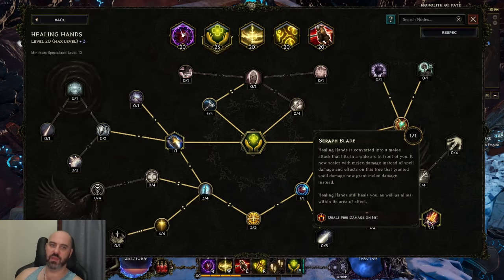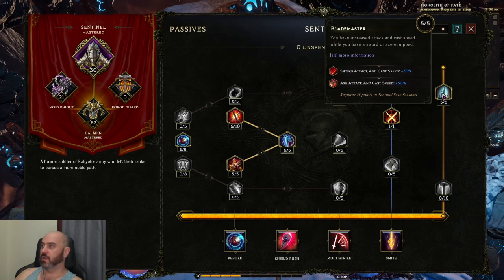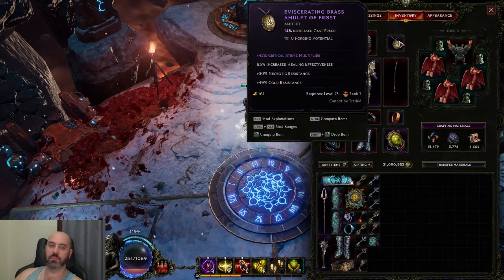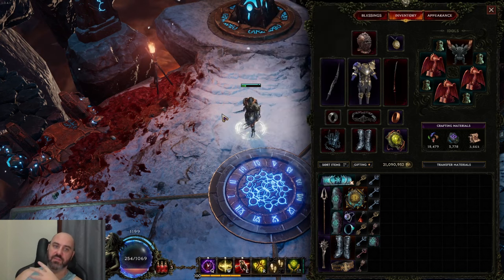We are primarily using Serif's Blade to deliver damage and ward through Healing Hands. To use Serif's Blade, you need four things. You need about 70% cast speed. You can get about 30% from the passive tree at the blade master node. The rest you can get from your relic, your dagger, your gloves, or a brass amulet for the cast speed implicit. You need about 70% cast speed to get started so that it feels good.